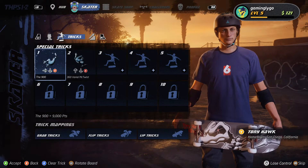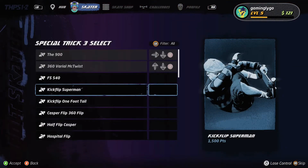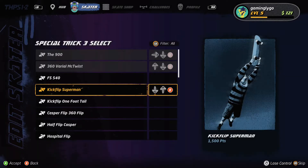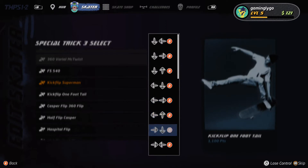From either the main menu or the pause menu from in-game, switch to the skater tab. From here you'll have special tricks that you can modify to your liking. You can choose which trick you want to use, and you can even program the game to use a specific combo to activate the special trick. You can also clear your special tricks and replace them with another one.